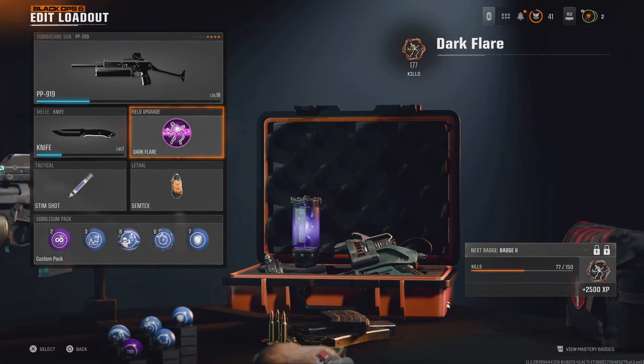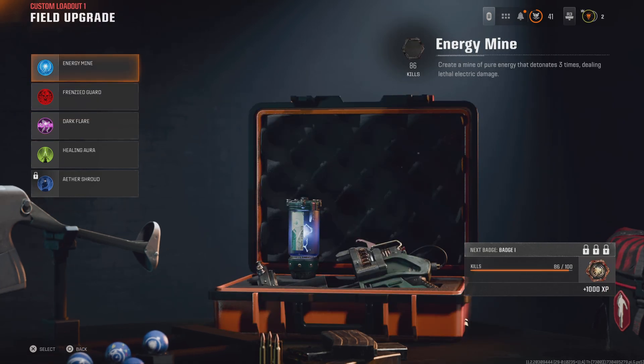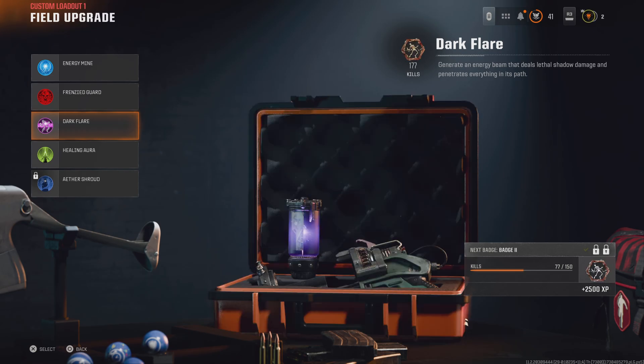At level 50 you also get what we call field upgrades. Mine is on Dark Flare and I've got 177 kills with it. Depending on which one you have, you can have the Energy Mine which throws out an electric energy ball and it pulsates three times - boom, boom, boom. I got 86 kills with it. The Frenzied Guard repairs all your armor and makes all the zombies run towards you but they can't really do much.